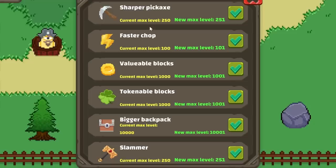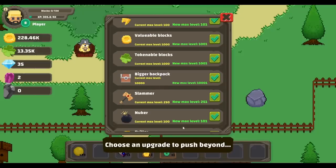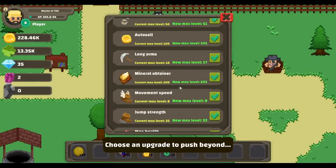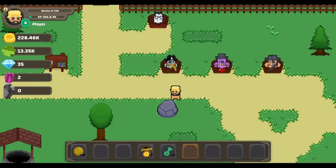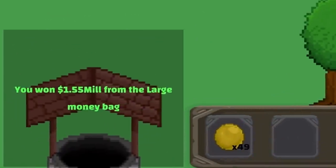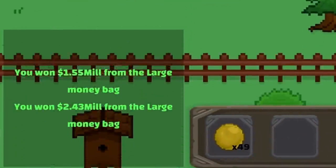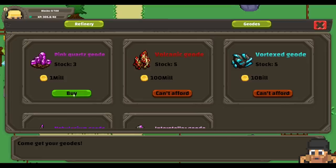Choose an upgrade to push beyond, so we can increase the max level of our upgrades — by exactly one point. Any upgrade we could increase the max level of, might as well put it into backpack. And money bags — oh my goodness. A million from that, a million and a half, and two... Another two and a half million from the other one! That means we could get even more geodes. And now the guy's out of stock.